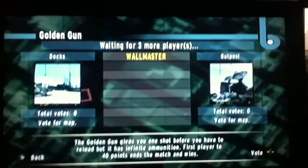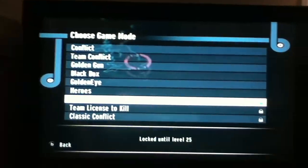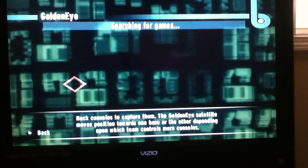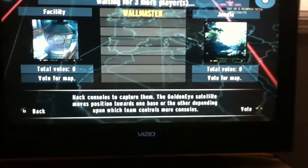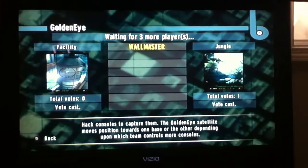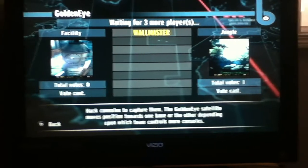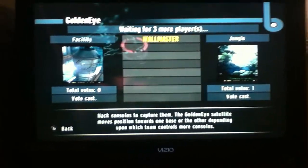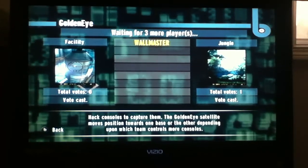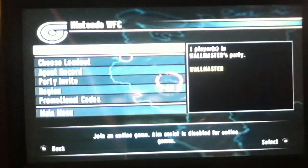Okay, it looks like this session isn't filling up. Let's try the GoldenEye mode — the License to Kill. I like that one. Searching for games. Hack the consoles to capture them — the GoldenEye satellite moves positions toward one base or the other depending on which team controls more consoles. I'm sensing nobody is going to be online, so let me show you another gameplay mode.